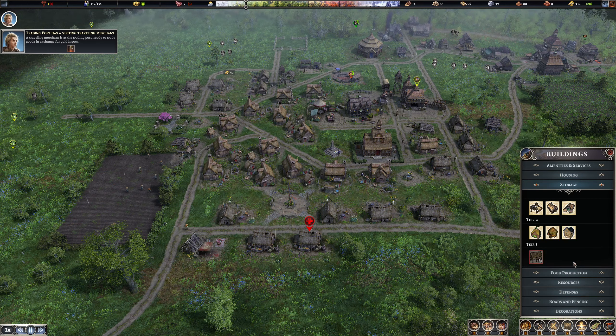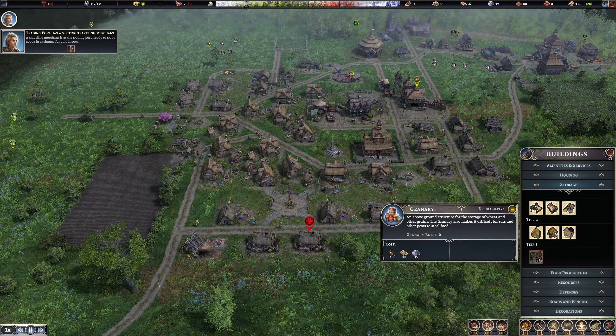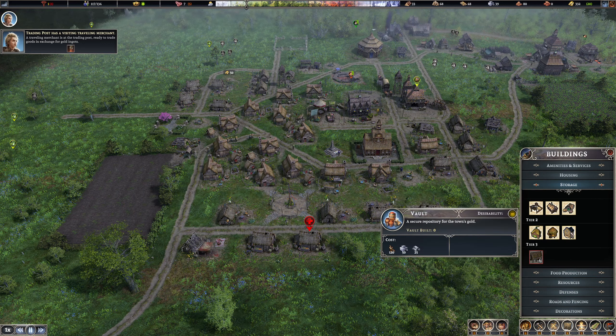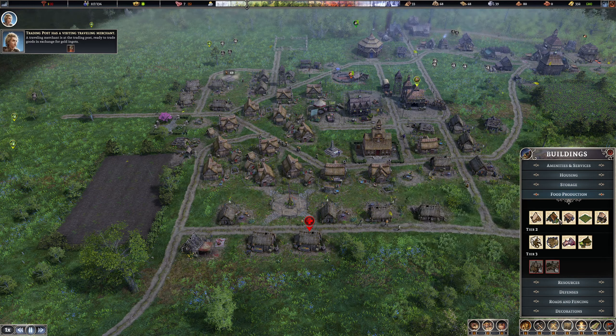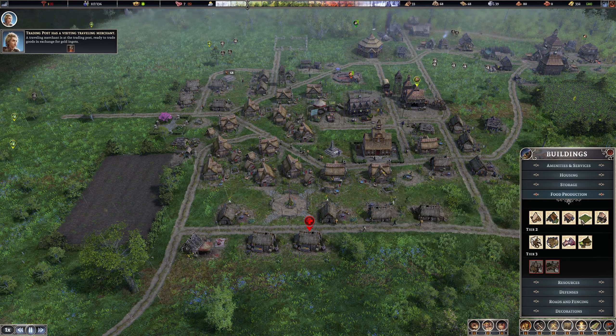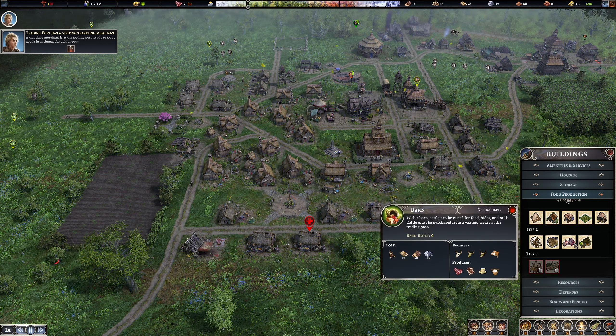There's housing, there's storage. This is the wagon shop, that's the granary. The vault wouldn't be a bad thing to put our money toward. Forager shack, fishing shack we'll have. Windmill, the bakery. Oh, the barn — that's right, we need to do the barn.